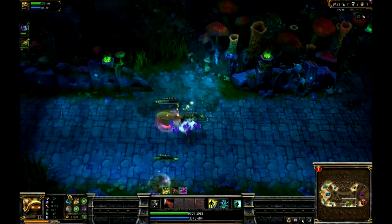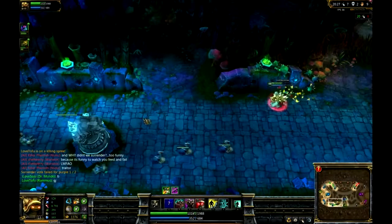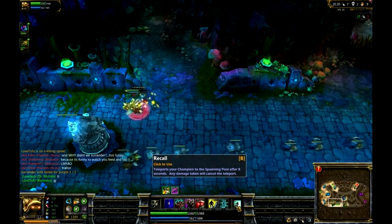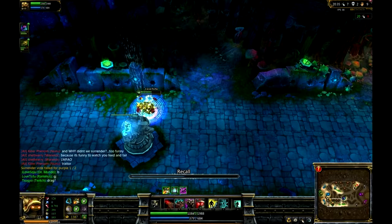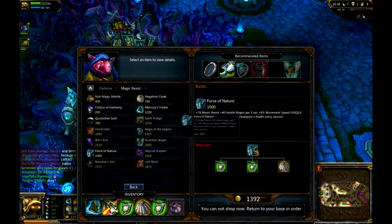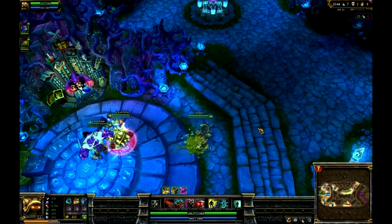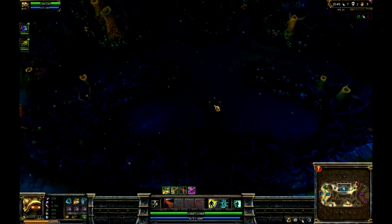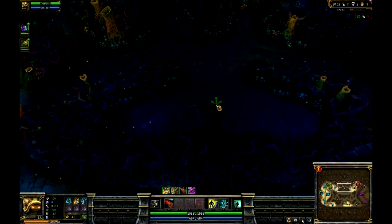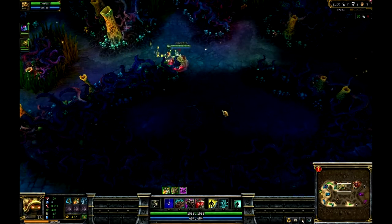If there are a lot of casters on your opposing team, you should definitely rush a Banshee's Veil — especially if they have really hard crowd control. Then after that, maybe Force of Nature. If not, grab Force of Nature first. I'm going to get Force of Nature in this game because I need that health regen and the magic resistance. And if you see my brother's aura, there's a red buff aura you can get from the lizard. The lizard buff is actually good — it gives you more damage, AOE damage to nearby enemies, and it slows your enemy.